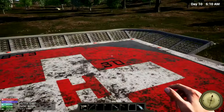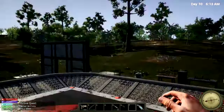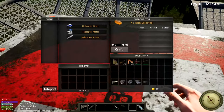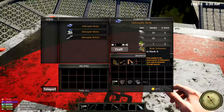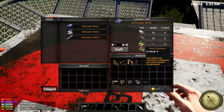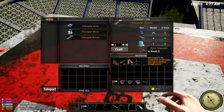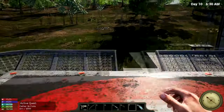Oh nice, we can actually get up on the helipad! This is not where I'd want to place it — I'd most likely like to build a top floor and put it on the roof. We can make three helicopter parts here, but we need a body schematic that can only be obtained through crests, and a rotor schematic that's also from a quest. I have a feeling we won't be able to get those until we complete the main quest first.